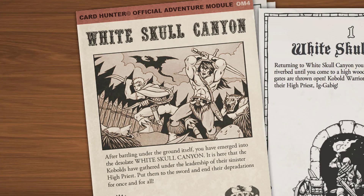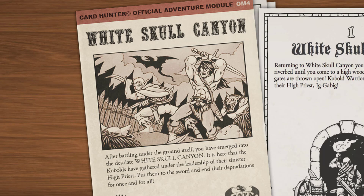White Skull Canyon. After battling under this ground itself, you have immersed into the terrassed White Skull Canyon. It is here that the Cobalts have gathered under the leadership of this sinister High Priest — put them to the sword and end their depredations for once and for all.